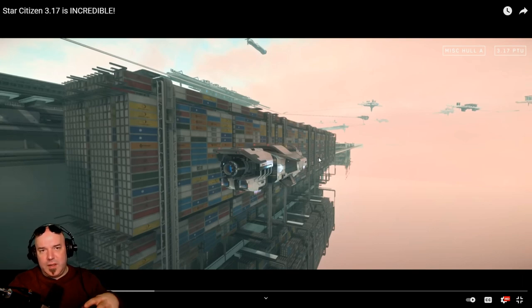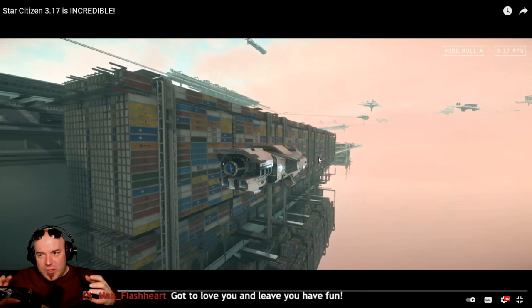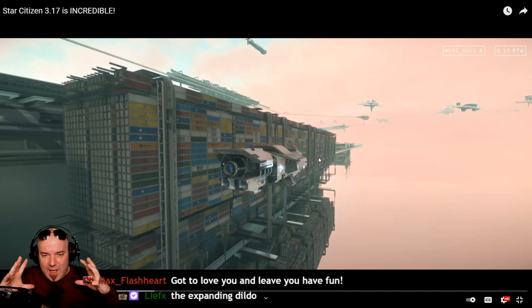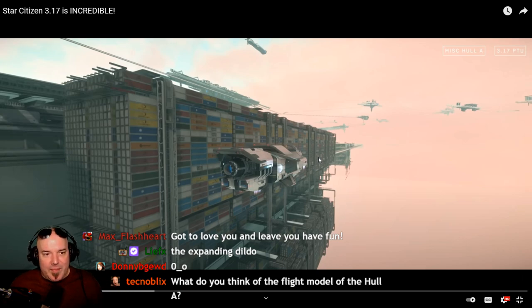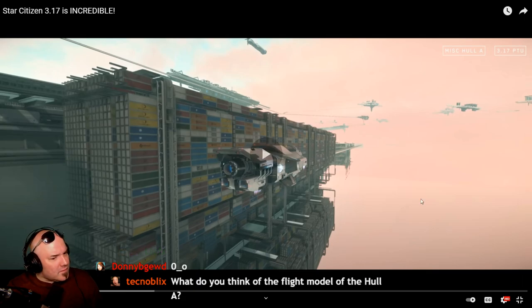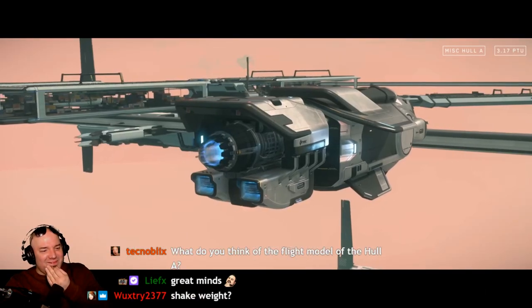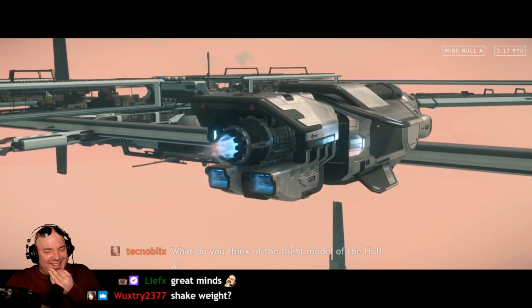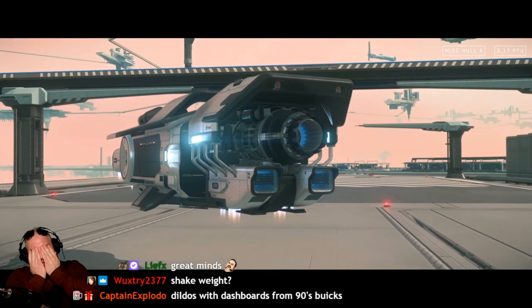He knew at some point the MISC genre of ships would extend into working functional moving parts - every MISC ship looks like a dildo, so they obviously had to have batteries included and some type of rotation and vibrations. The Hoola does that. He loves the look - the wings, the big engine sticking out the back, the chrome plating, and the fact that it's practically an RV that can haul lots of cargo.